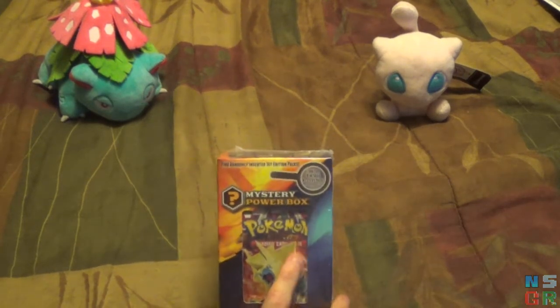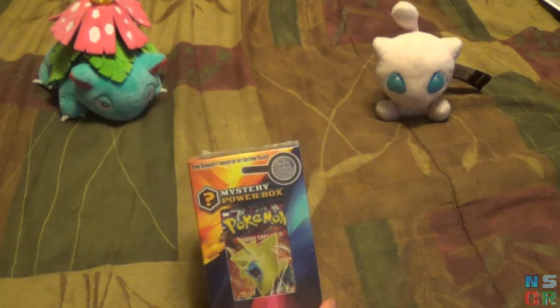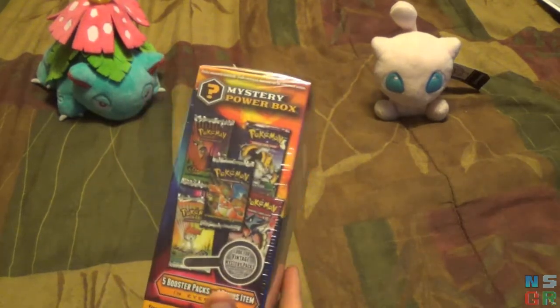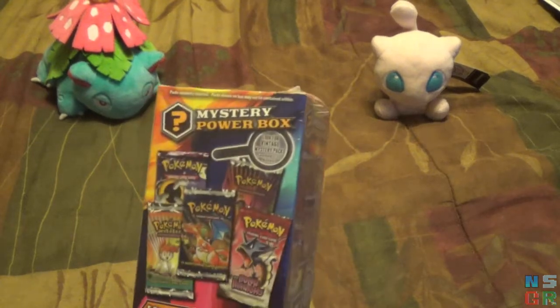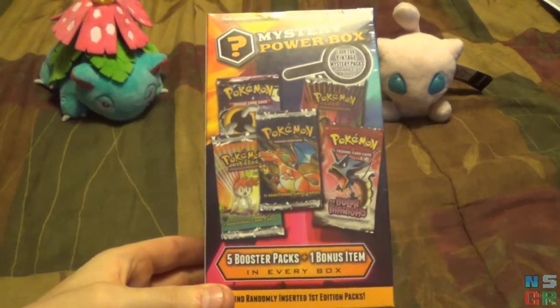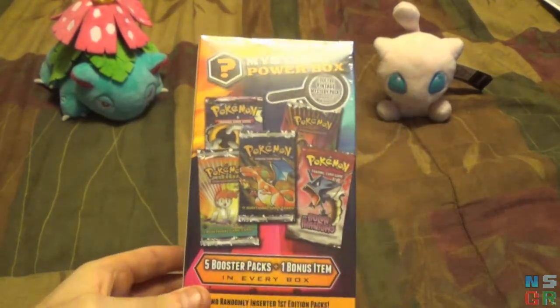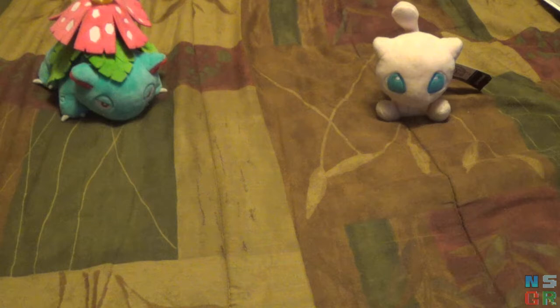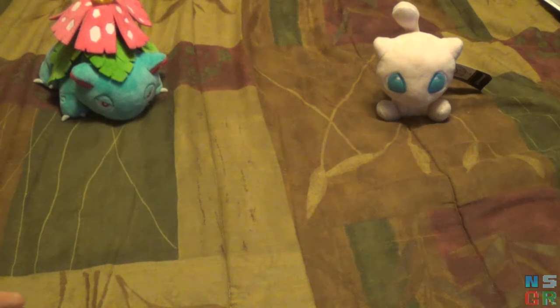It's a Mystery Power Box that has 5 random boosters as well as a little bonus item — sounds like a keychain maybe. What intrigued me though is that there is apparently a 1 in 20 chance to get a Legacy booster pack, meaning something from some of the original sets. Apparently EX Holland Phantoms — I guess Phantom Forces — is considered a Legacy pack now. I'm guessing anything that's not X and Y or maybe even Black and White. I didn't know how much it was until I got to self-checkout because there's no price tag. It was about $25, which equates to about $5 per booster pack, which is quite a bit.